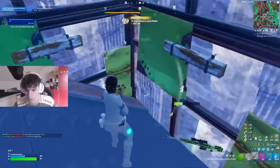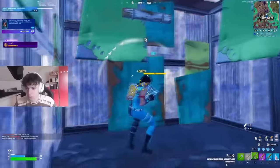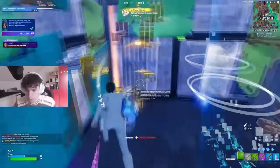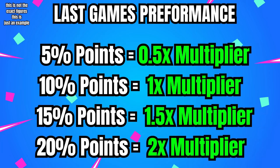To counter this problem, Epic decided to add a consistency bonus, which is what's currently in the game. This works in two ways. Based on how many points you gained in your last game, you'll be associated a bonus. This means if you drop a super high kill game gaining a ton of points, and the next game you die off spawn, you will lose fewer points than the average for your rank.